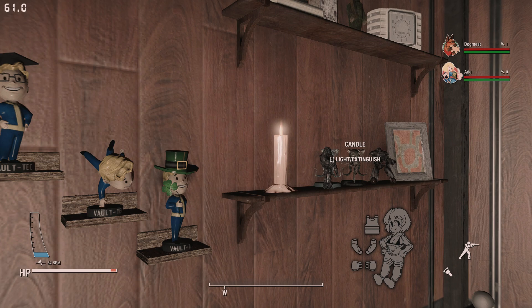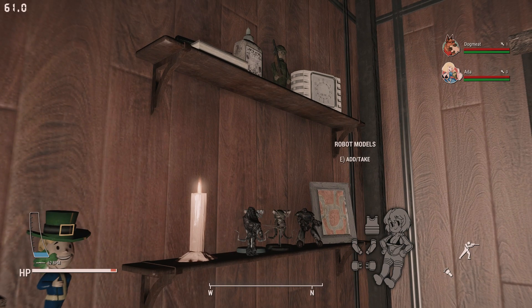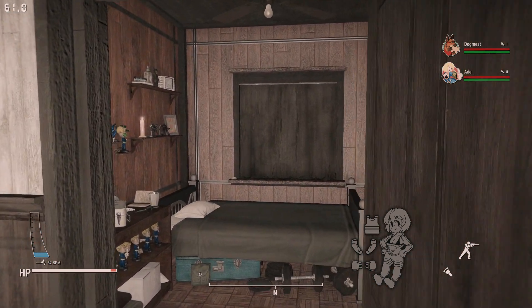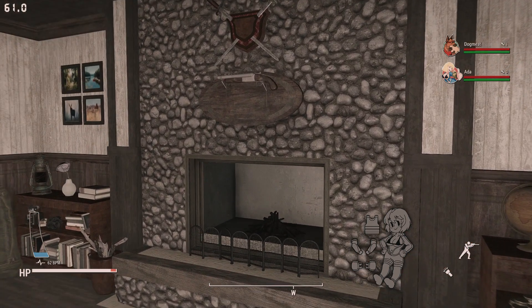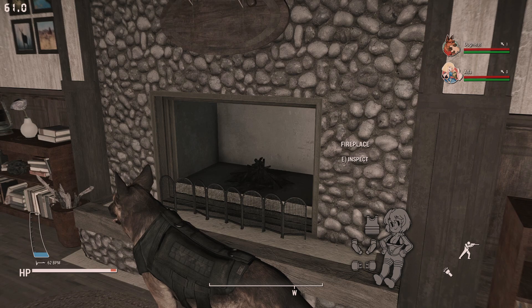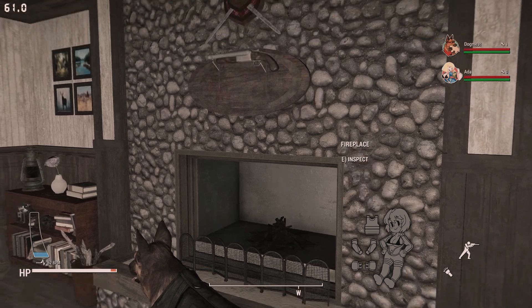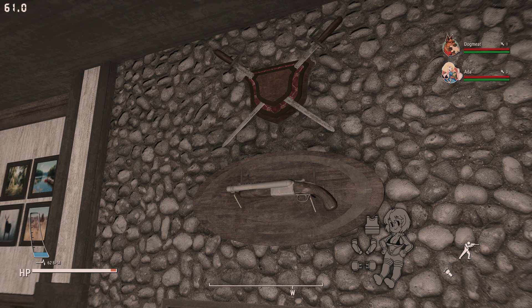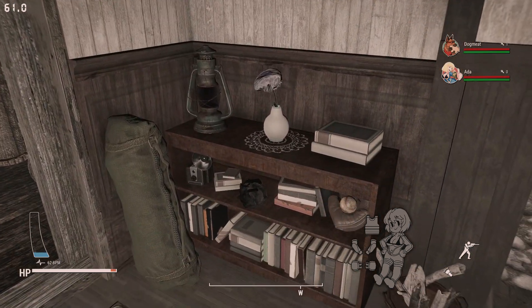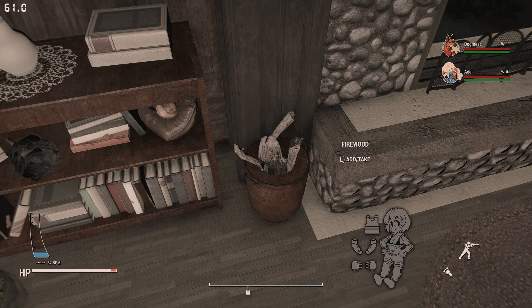I'm just amazed by the level of detail and can imagine how long this mod took to make. There's another candle with placeables, and this room looks so cool I can easily see myself living here. There's a nice fireplace you can activate with wood, which is just to the left of it. Importantly, right up here is the shotgun — activate it and you'll get a message that the bunker door is ready to open. That's step three.